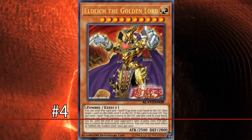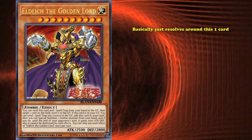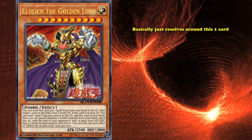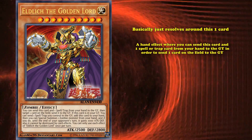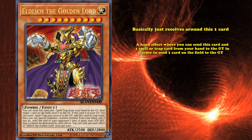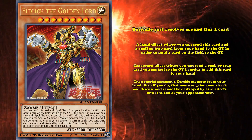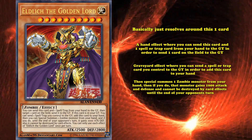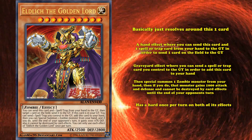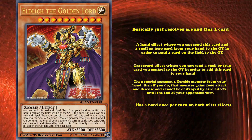And at number 4, we have Eldlich, the Golden Lord. This card is the boss monster of the Eldlich archetype, which basically revolves around this one card. It's a level 10 monster with a hand effect where you can send this card and one spell or trap card from your hand to the graveyard in order to send one card on the field to the graveyard. It then has a graveyard effect where you can send a spell or trap card you control to the graveyard in order to add this card to your hand, then special summon one zombie monster from your hand. If you do, that monster gains 1000 attack and defense and cannot be destroyed by card effects until the end of your opponent's turn. It has a hard once per turn on both of its effects, so technically it only has two effects, but its second effect is pretty multi-layered.